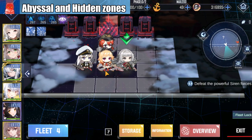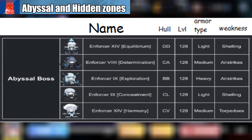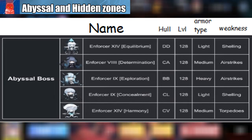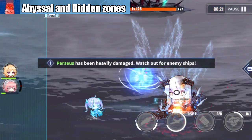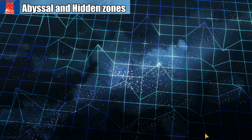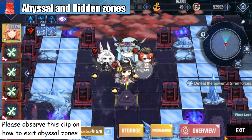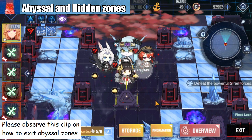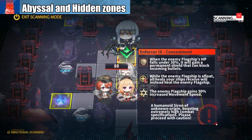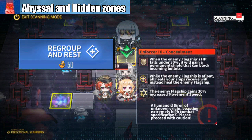For the abyssal zone, you can check for the boss gimmicks using the scan command. If you tried everything but your fleet cannot defeat the boss in the abyssal zone or complete the hidden zone, tapping outside of the map will notify you that you cannot escape. Don't panic — you can always hit the exit button at the lower right of your screen. But by doing this, you will no longer be able to re-enter that zone, meaning all the potential loot will be gone. So only hit the exit button if you have already used your regroup and rest command and are still unable to clear the map.